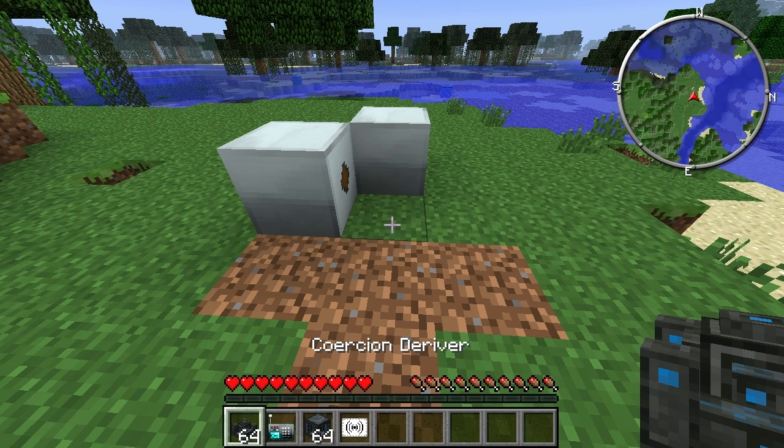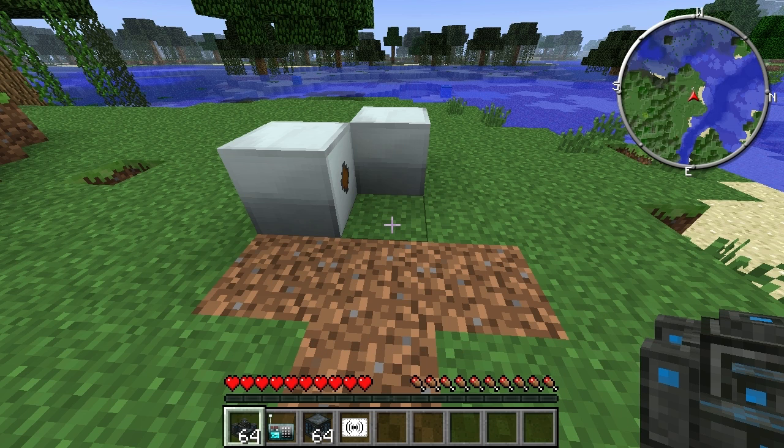The first thing you're going to build is a Coercion Deriver. This is the way you're going to get the energy. You can get energy from EU, from MJ, or indeed just from UE as well.